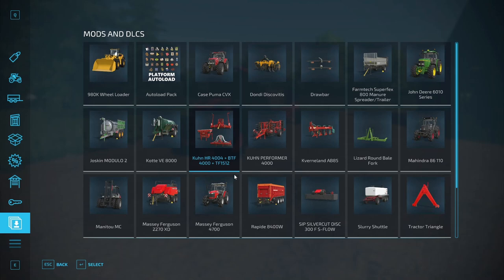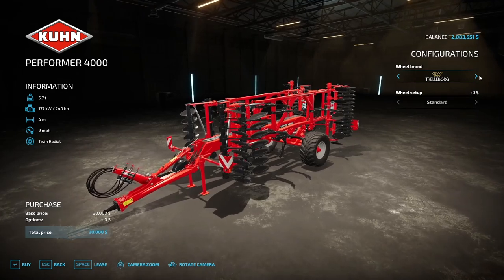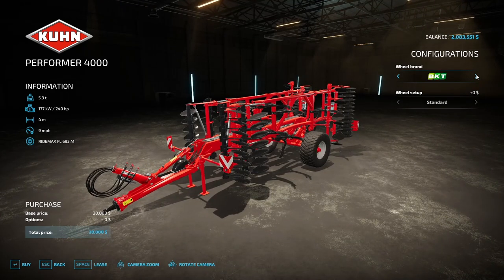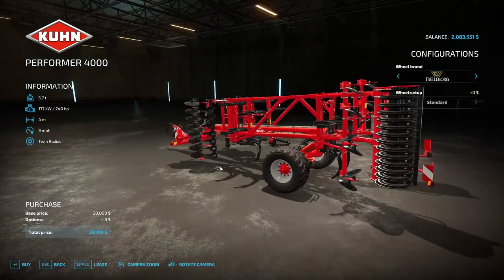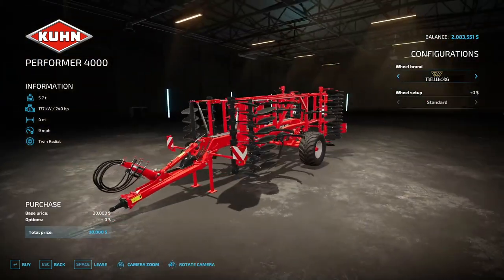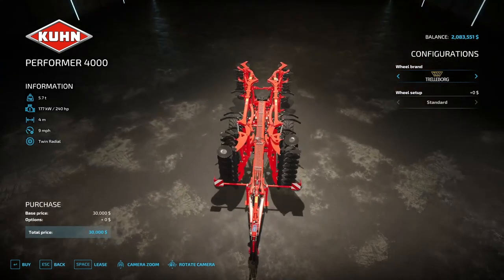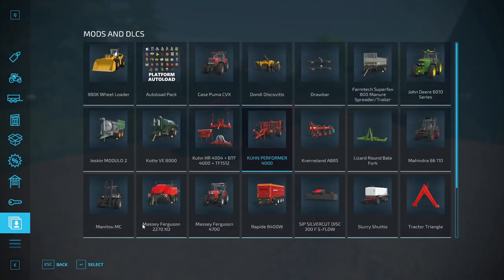Next is the Kuhn Performer 4000 by Madar HR — a cultivator that prepares fields for the next sowing. Costs $30,000, requires 240 horsepower, weighs 5.7 tons, 4-meter working width at 9 miles per hour. Wheel options include Trelborg, Michelin, BKT, and Redestine. It looks pretty sharp — nice for medium-sized farming.